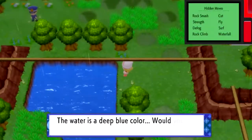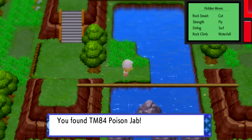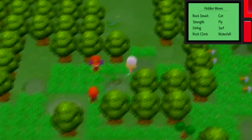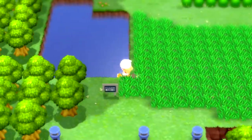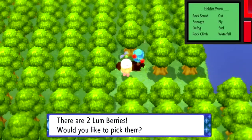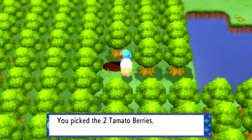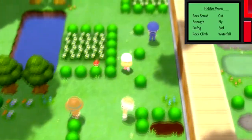That house right there has a lady who will teach you a very powerful move called Draco Meteor. If you have a Dragon-type that can learn it, it's really good. Unfortunately though, Draco Meteor has a very unfortunate side effect that punishes you pretty hard after you use it — I think it lowers your Special Attack by a lot, or your defense by a lot, something like that.